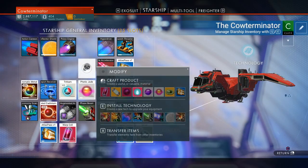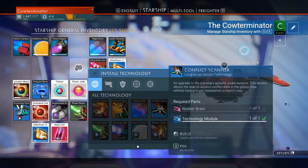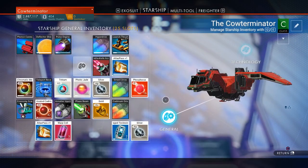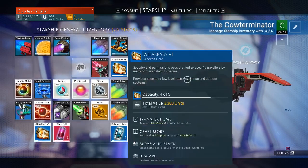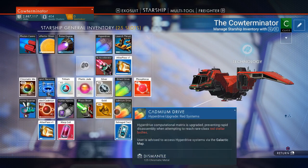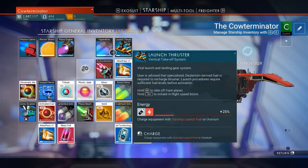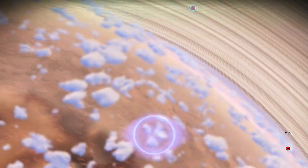I only have one more I can craft right here, this iridium drive. You cannot get emerald, you can't get cadmium, or indium in the yellow systems. So what you do is after you build your first cadmium drive — with, I think it's 125 chromatic metal and five microprocessors — you have to get out of the yellow systems and warp to a red star system.